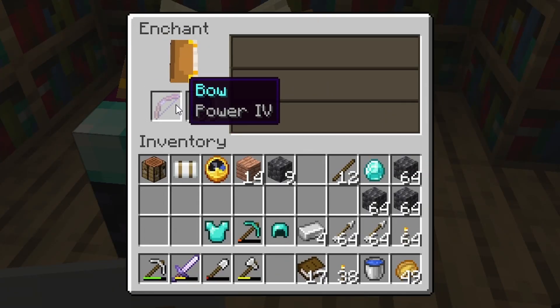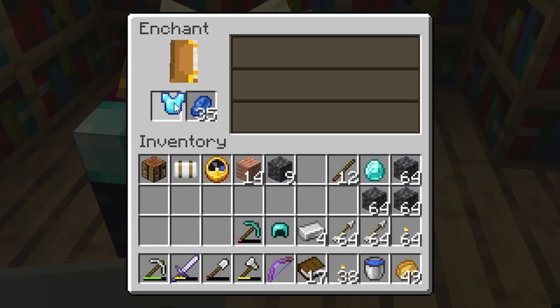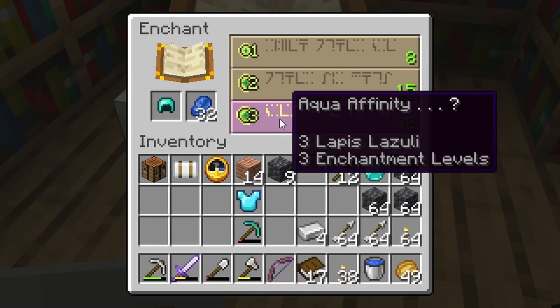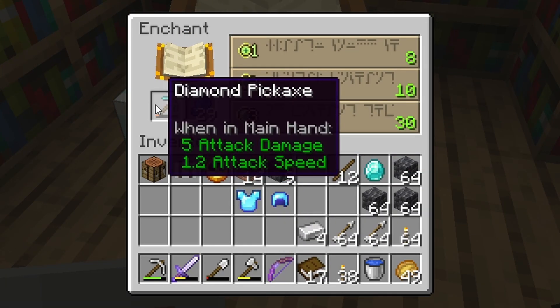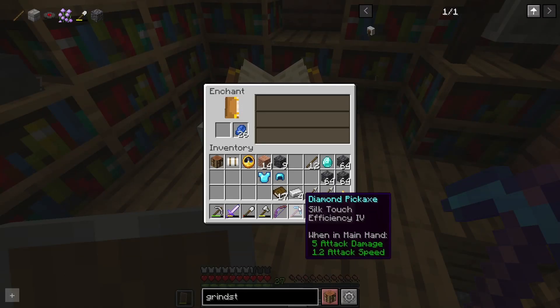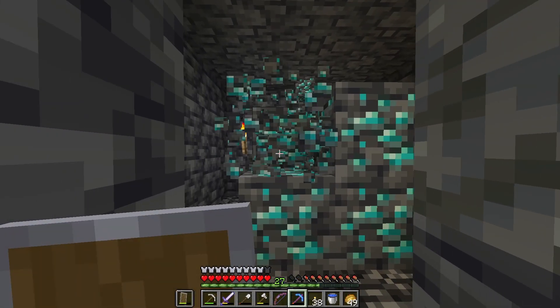Wow, these are kind of bad. I guess I'll take the Power IV bow. Okay, that was it. Fortune - give me fortune! Okay, that's pretty good. This is my last chance - silk touch. I mean that's not bad but it's not exactly what I wanted.